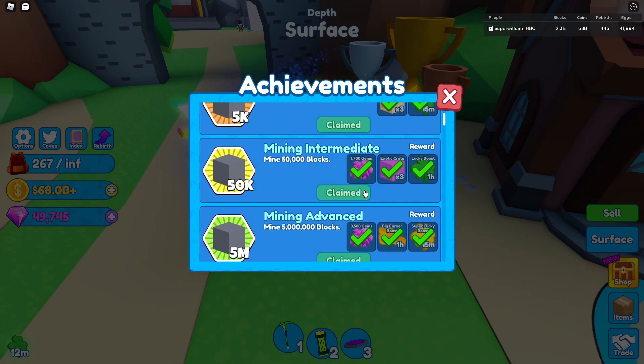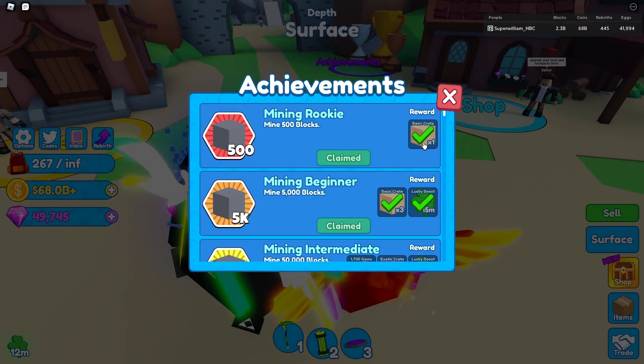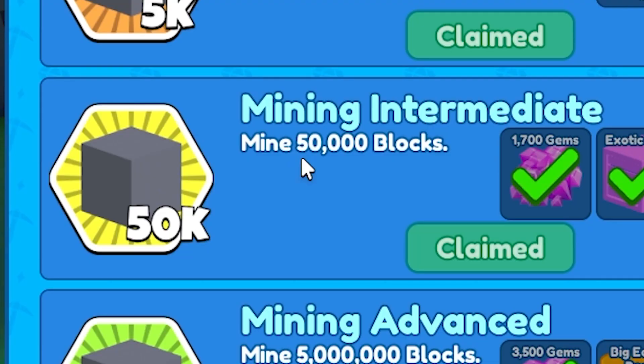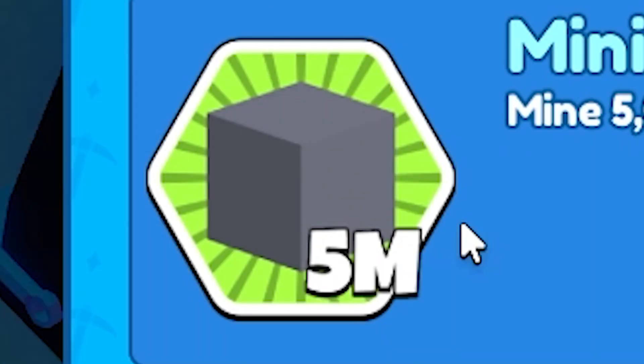Why are achievements so handy? Look at these rewards — we're looking at gems. 1,700 gems for just 50,000 blocks mined, and 3,500 gems for just 5 million blocks mined. I'm at 2.3 billion and I've only been playing for 57 hours and 12 minutes, which isn't actually that much time if you're AFK and stuff. From just 5 million blocks, that's 3,500 gems.